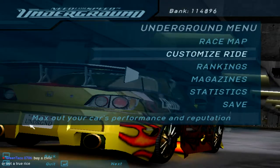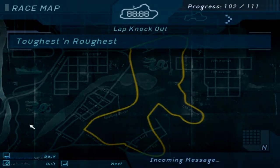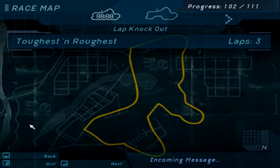Welcome to part number 36 of Need for Speed Underground. This is the Moving Chicane, and today we're going to continue the career mode. Getting closer to the end — we got Toughest and Roughest and Enduro Street Circuit next.